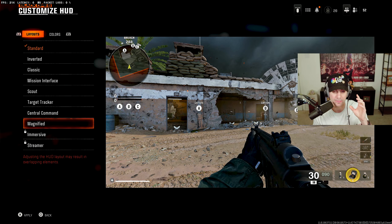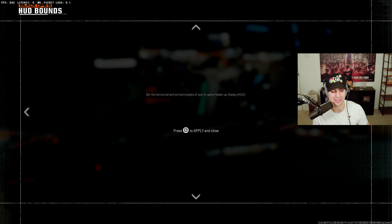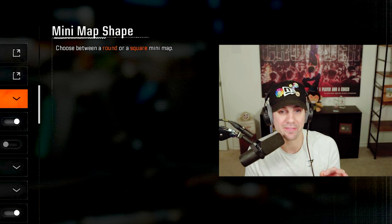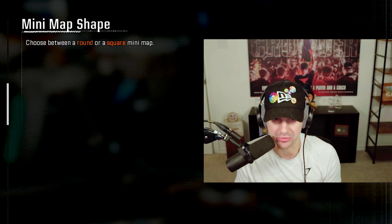Once you set your magnified minimap, go to HUD bounds and bring them all the way in — having it closer to the center of your screen makes it easier to read. Also, set the minimap shape to square instead of round, and enable minimap rotation. The square minimap is actually bigger than the circular one, giving you more information.